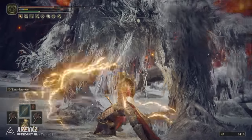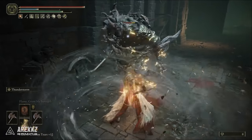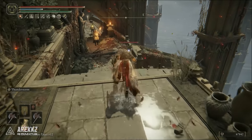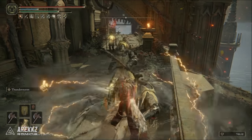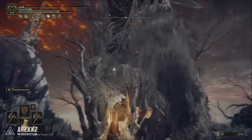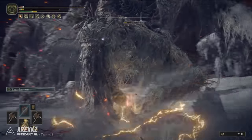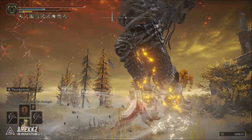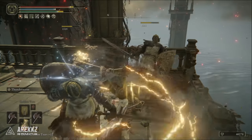Thunderstorm imbues the armament's wing blade with lightning and swings it around to create a tempestuous lightning storm. You can follow it up with additional inputs to perform two additional spinning attacks, and the lightning buff will stay on the blade for a short while. This not only deals really good damage but also deals massive poise damage, and it seems to give you some poise for yourself as well, because you don't often get interrupted doing this. It buffs your weapon with lightning damage and can basically be spammed at most enemies to destroy them before they can react, and even if they survive it will often stagger lock them so you can kill them with the follow-up swings.